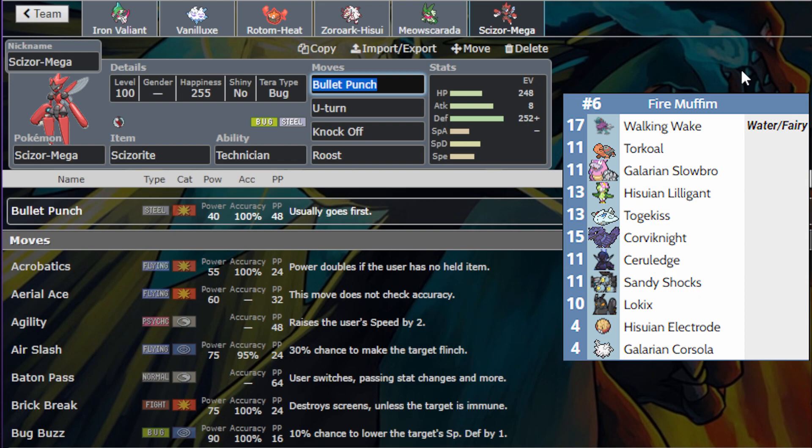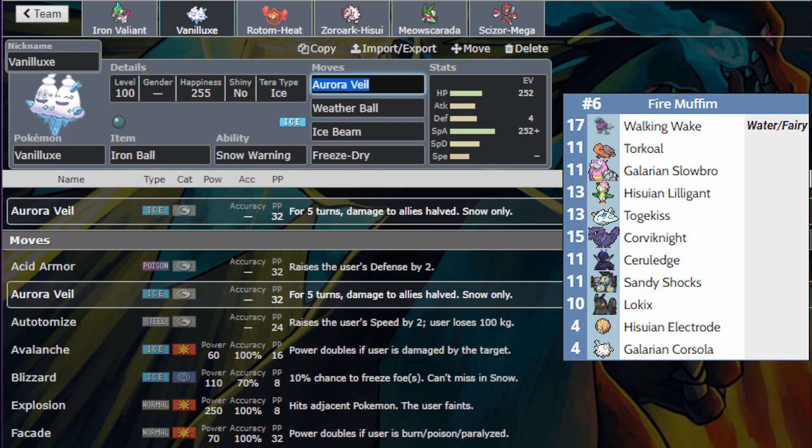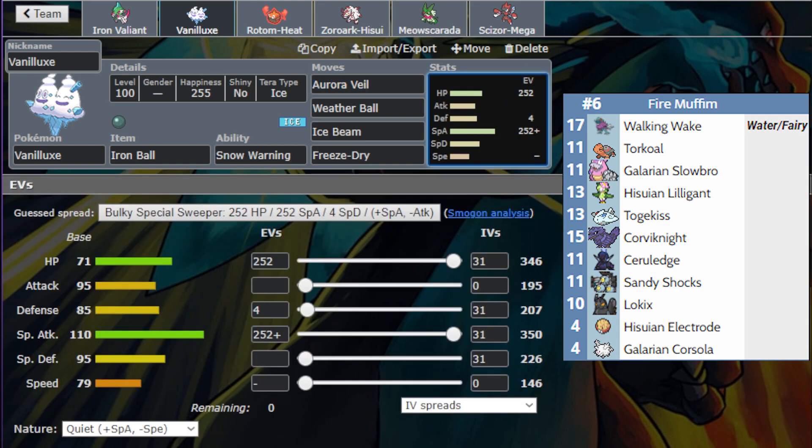Next we have Vanilluxe, and this is probably the most creative set I've brought all season. Looking at the stats — this is literally minimum speed Vanilluxe, minus nature, zero IVs, and it's holding an Iron Ball to halve its speed.